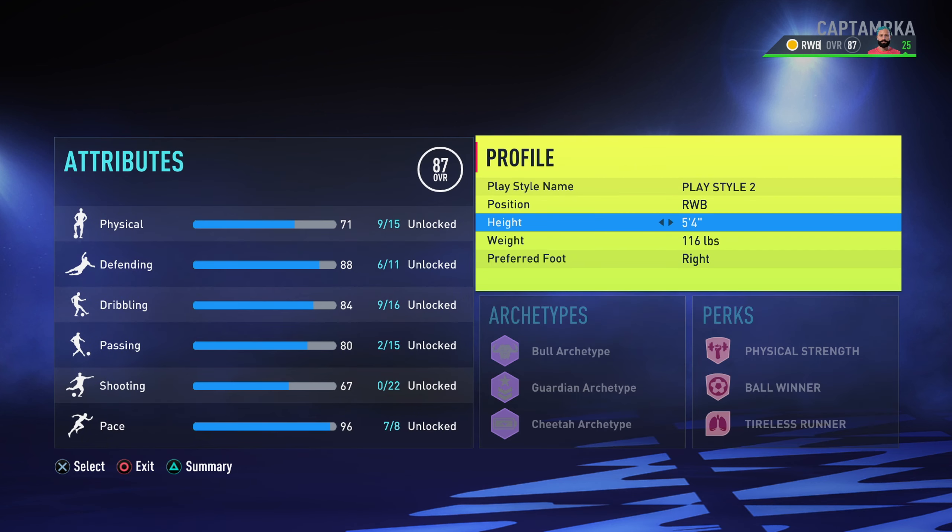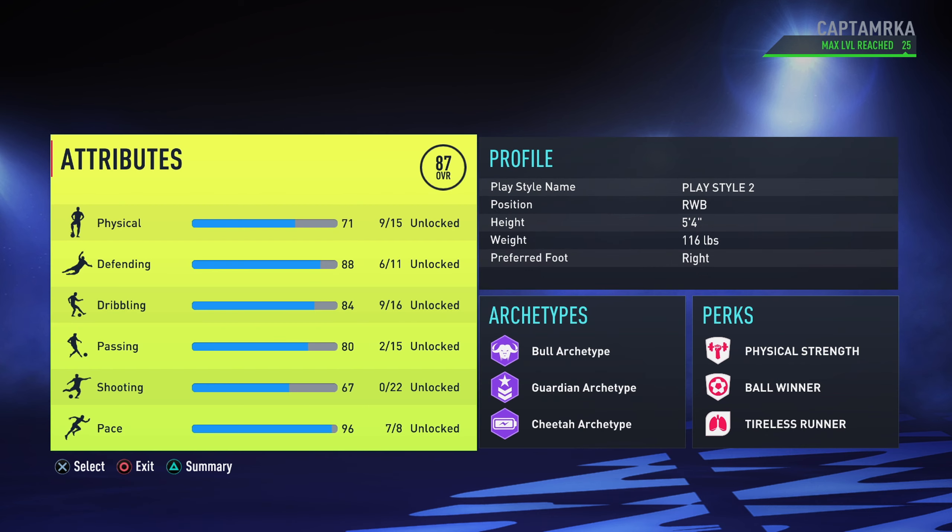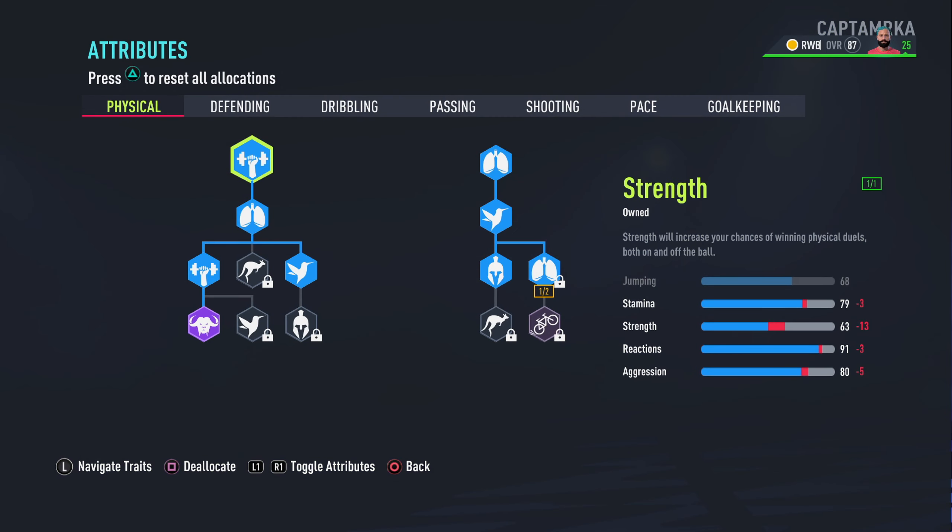I usually use the position build as a right wing back — it's just a bit faster on the pace side. As you can see in the profile, the build style I have is 5'4" in height, weight at 116. This is what I prefer as a CDM. My centre-back build is tallest at 6'7", but with my cam and CDM builds I tend to be as small as possible because the pace is there. I've put my attributes and skill points around physicality and defending. As you can see from the highlights, I was pushing people off and taking the ball away due to the sheer strength from this build. I have now achieved level 25, max level, so these are the skill points I've used completely.